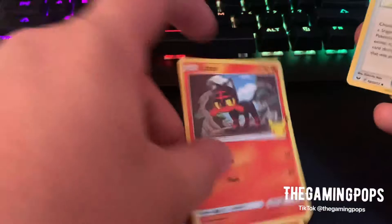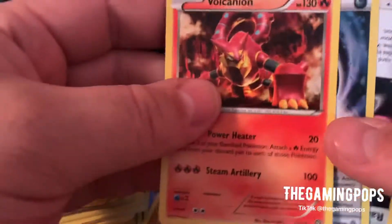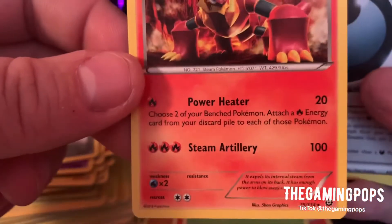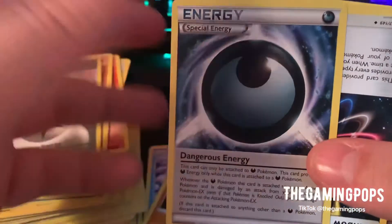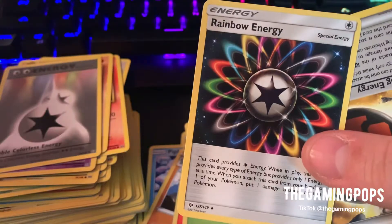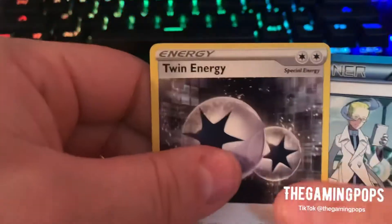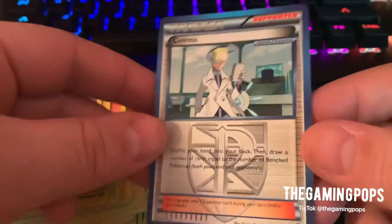Reverse Holographic Oleana. And then I found another Zigzagoon. Here is the Litten. Another Rare Candy. A Ralts. I got this Volcanion just because I used to have this Volcanion. Steam Artillery. And then Power Heater. I like collecting Special Energies. This is a Dark Special Energy. A little Dangerous Energy. And then we got a Rainbow Energy. And then we got the Strong Energy. And then we got another Twin Energy. And then I found another Team Plasma card — I always grab these when I see them because they were so unique looking.